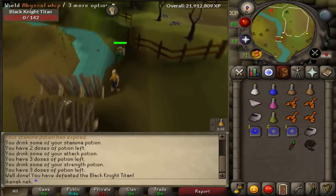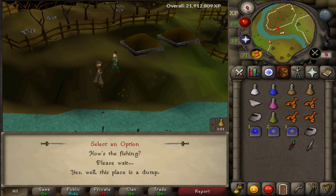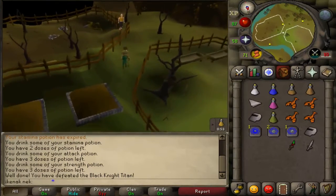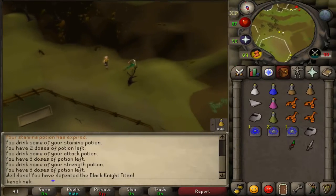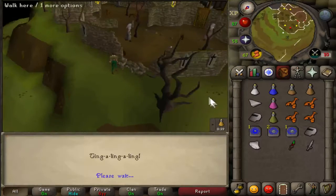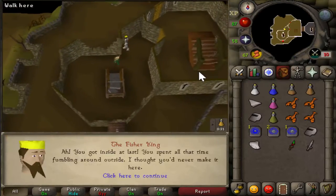After he's dead, run over here to talk to the Fisherman. The chat option is 2, then chat option is 2 again. Head inside and go through this door, up the staircase. Talk to the King — the chat option is 3.